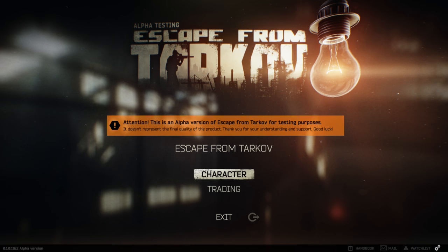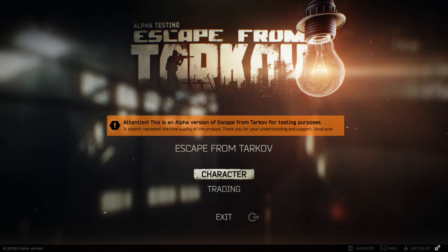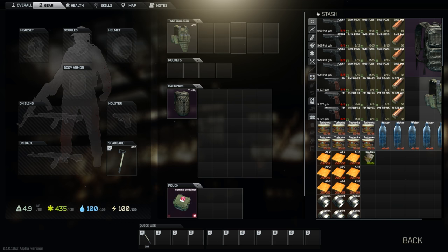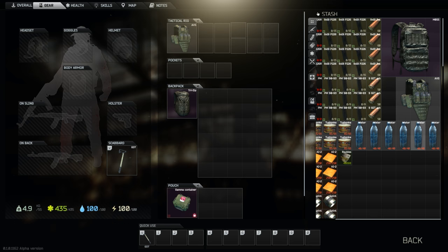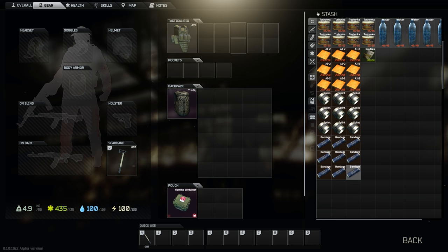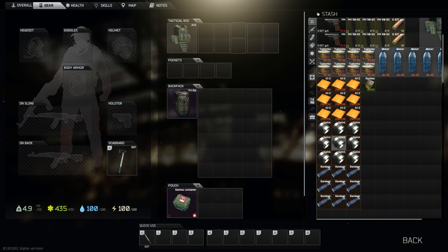I haven't messed with it so I'm going to figure it out with you guys, that way when the game does release you have a good idea of how it works. So you go to the character screen — I did read the tutorial they sent over. This is currently what I have: no headset, no goggles, no helmet, no sling gun, nothing in my holster, just a tomahawk. I have food, water, bandages. You die very fast in this game so bandages may matter more in the full game, similar to DayZ.